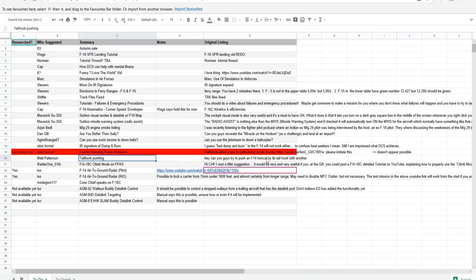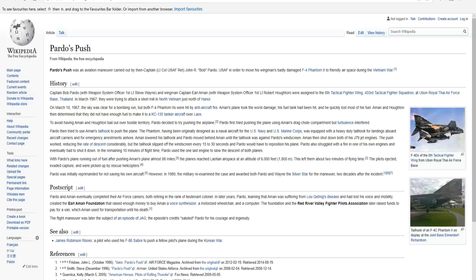The request was: 'Hey guys, can you try to push an F-14 Tomcat by its tail with another F-14?' So what's that all about? Why would you want to do that? Well, it turns out it's to do with Pardo's Push in Vietnam — near Vietnam, during the Vietnam conflict.